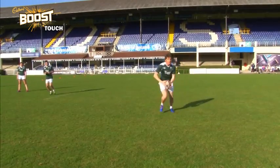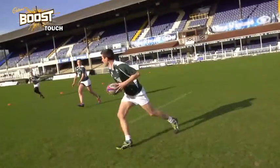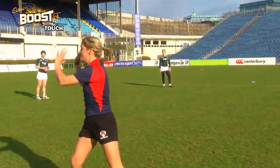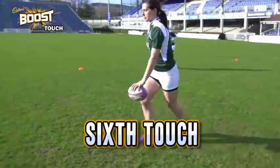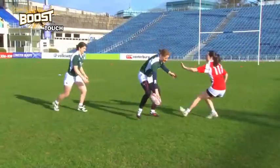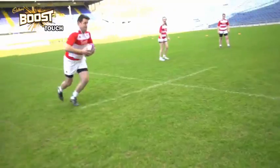To avoid being touched, attackers can try and run around defenders, or they can pass to their teammates who have more space to move. The ball must be passed backwards, which can take some time getting used to. If the ball is passed forwards, the referee will blow their whistle and possession will change, meaning the opposition team will receive the ball. A change in possession also occurs if a team drops the ball, if a team is touched six times, if they run over the sidelines, if they don't play the ball properly, if the dummy half is touched in possession of the ball, if a player passes the ball after being touched, or if a try is scored.